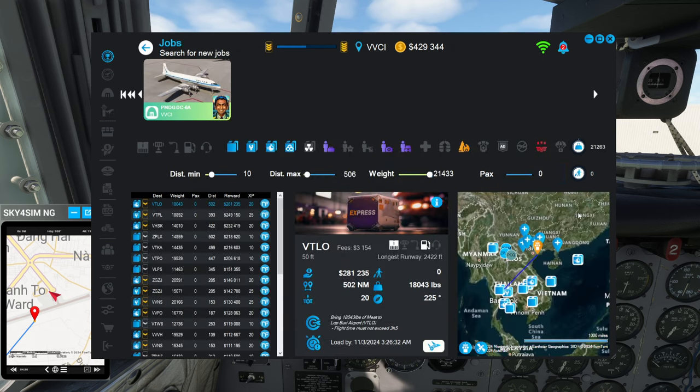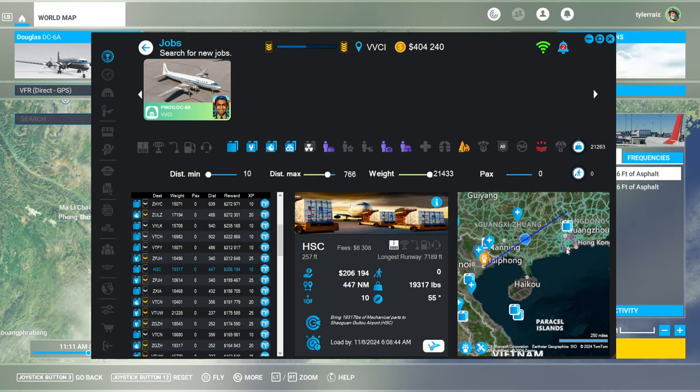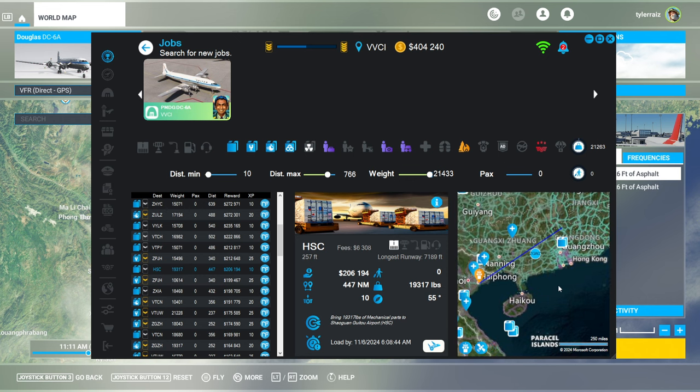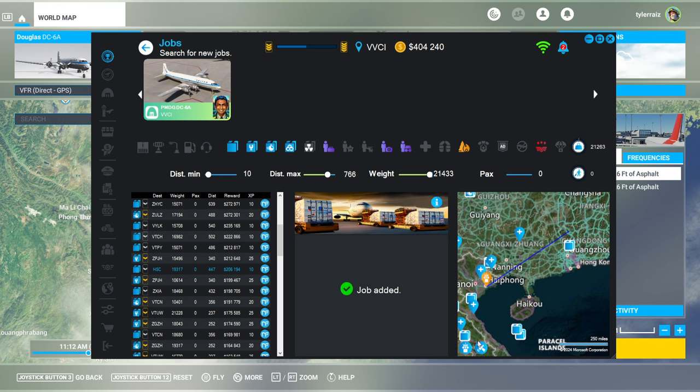Anyway, I will continue on from here and continue eastward. It doesn't look like there is a flight to Hong Kong or Macau, which I would prefer. So we are going to end up with a flight into China — this is the only eastward one that I could get that's a decent length. We are carrying mechanical parts to Shaoguang Gyuto Airport, but it's HSC. I tried to search the airport in SimBrief and of course searched HSC — SimBrief doesn't seem to have this thing, so I can't use Beyond ATC for this one. It's the only one that's vaguely going in the right direction, so I'll take that.